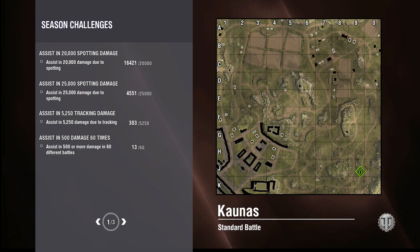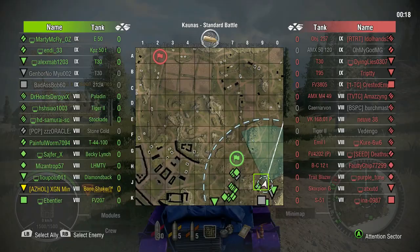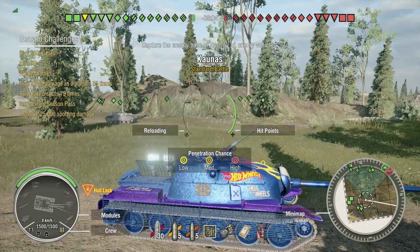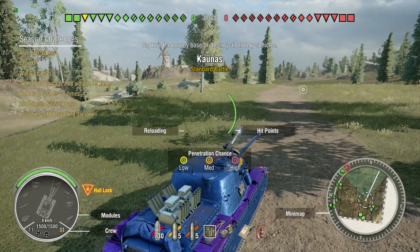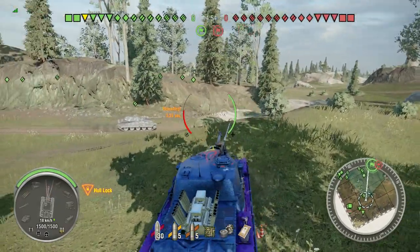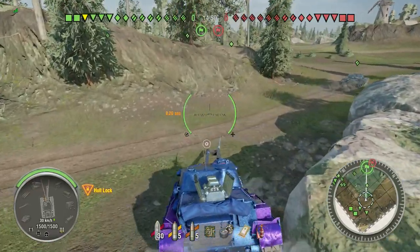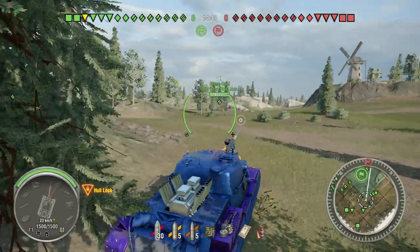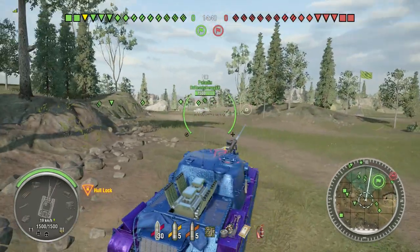They gave us Himmelsdorf, which is very small and perfect for a tank like this. Before that, they gave us a big map, but the enemy team - a bunch of heavies and mediums - just drove in front of me, so that was awesome. But now we've got this. Two pigs - we're going to go to the town. They spawned us as far away from the town as they possibly could, but we're still going to make our way there eventually. Link in the description below to Ashton's YouTube, in case you're wondering.